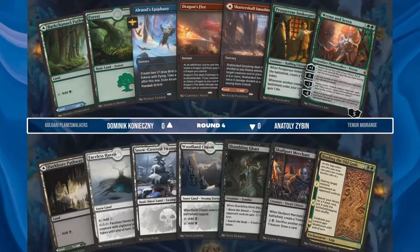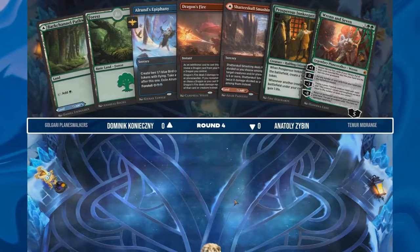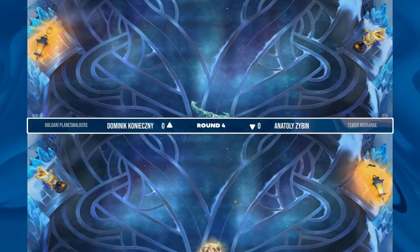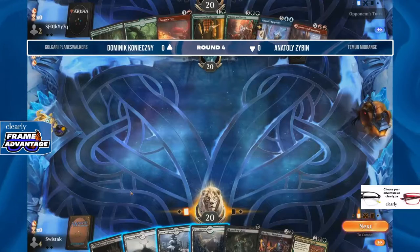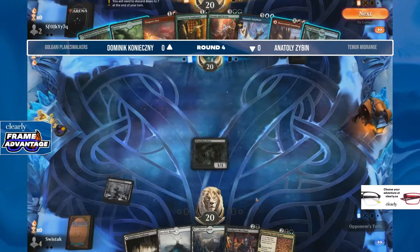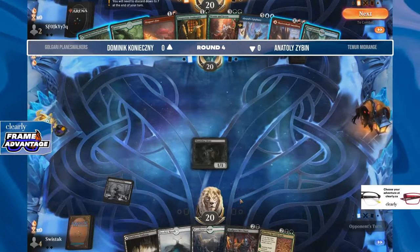Looks like we have Dominic on the play with just a nice start — can't complain about that at all. Same on top, so this is going to be a good game. Always like to see both decks doing the things they want to do. Shambling Ghast as the turn one play — would like to find a Deadly Dispute but has that turn three play of Skullport Merchant too, so that's a very nice start for Anatoly on the bottom of the screen.